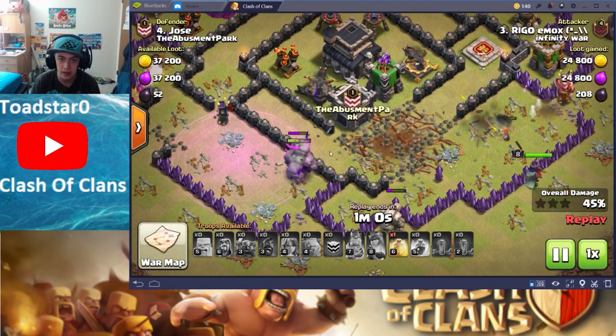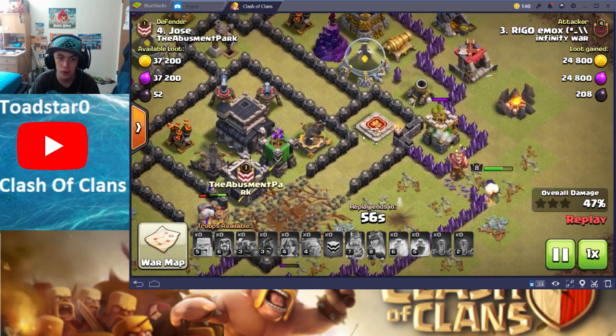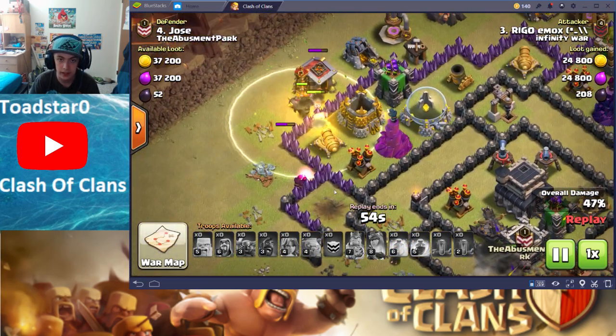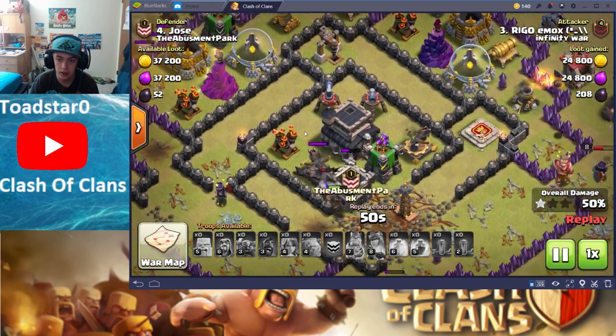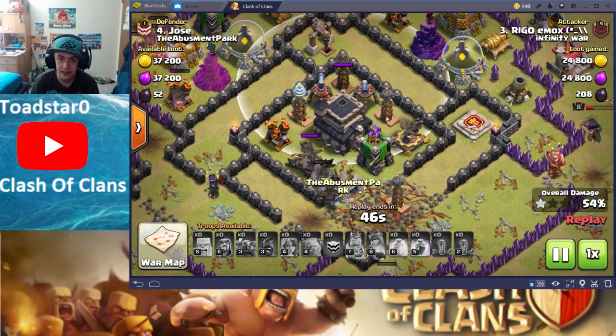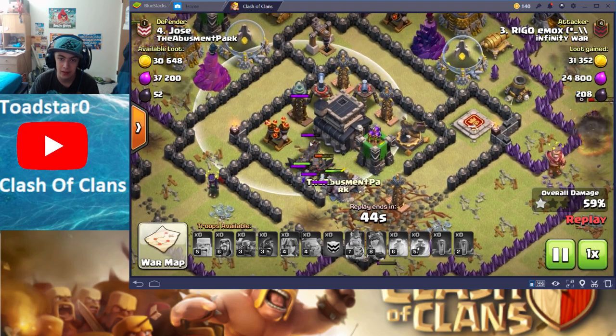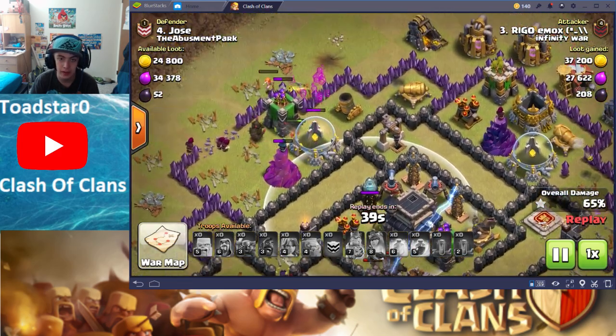I mean, we have that one Golem and that one Pekka, but I don't think it's going to be quite enough to take out the Town Hall — which it wasn't. The Heal spell goes off over here. Those Wizards are actually doing good work. There goes the 50%. Now all of those Teslas are in range of the Town Hall and Clan Castle, so that Pekka is just going to get melted — like it is right now.